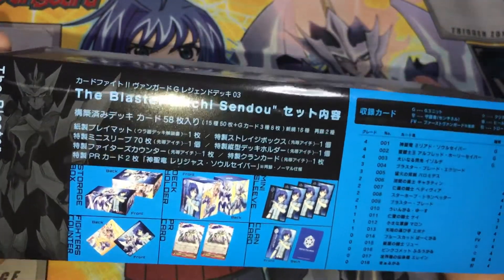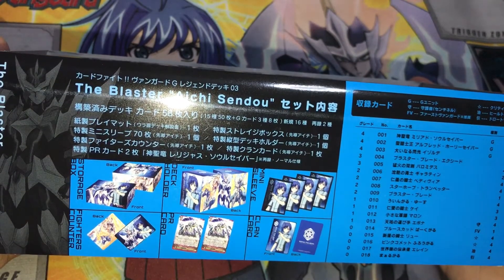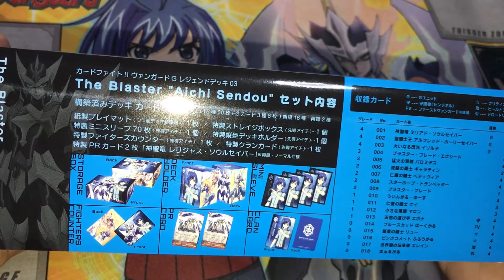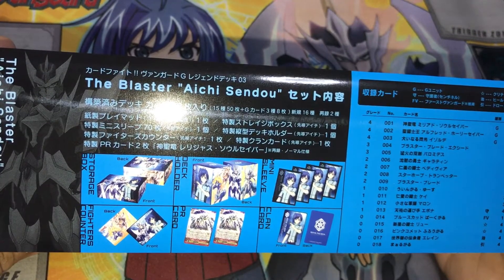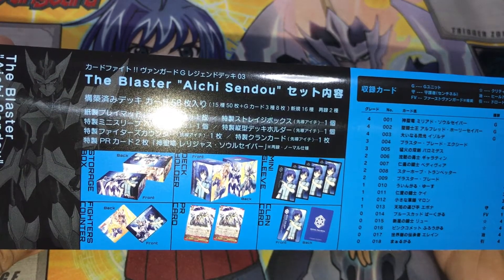So basically this is the full card list and what's the content inside. You'll get a storage box, a deck holder, a mini sleeve, a clan card, two PR cards of the two GRs that were previously in fighter collection, and of course a fighter counter which features Zendo Aichi and the new Alfred Xavier.